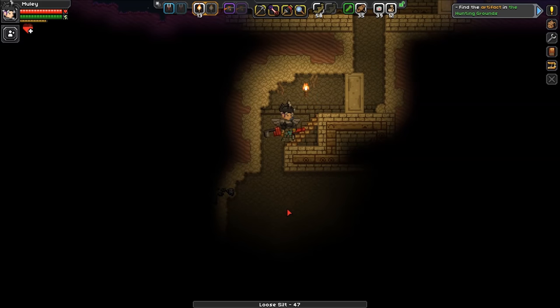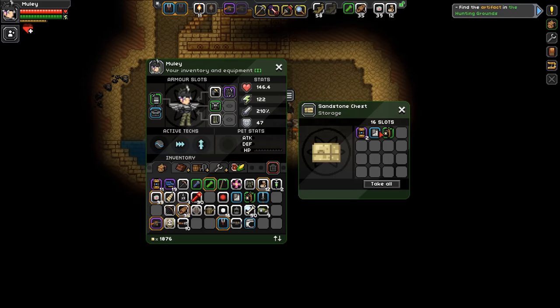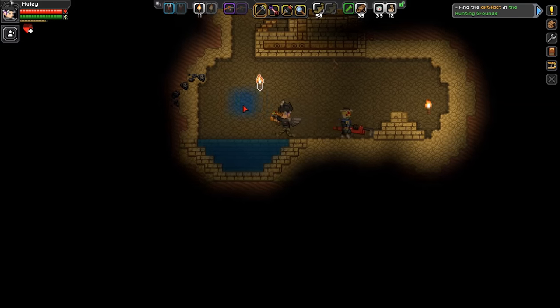Anything I should be worried about here? Looks like water. Looks like a chest - it has a lantern stick, some pants, and manipulator modules. Speaking of which, I think I'm looking for the one that makes it three by three - I think that should be our next upgrade honestly. I have all those - I think it's time for the three by three! Now we do three by three rather than two by two.